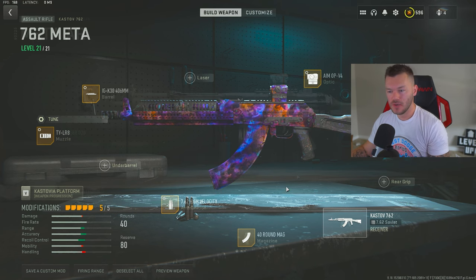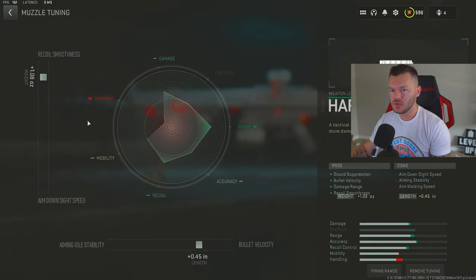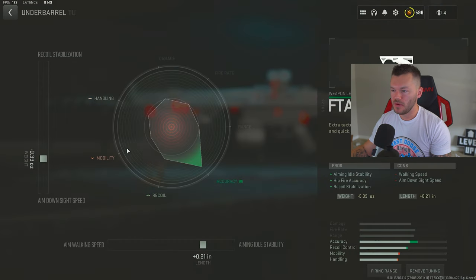Next up is the Lockman 556 — probably the best AR in Warzone right now as of this update. First is the Harbinger D20, tuned for plus 1.08 and plus 0.45. After that, the 15.9 Lockman Rapp barrel, tuned for plus 40 and plus 15 — the largest, most effective barrel for this gun, giving recoil control, bullet velocity, damage range, and hip fire accuracy. This is the best way to make it a truly effective AR.